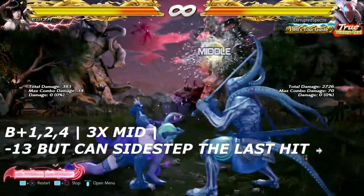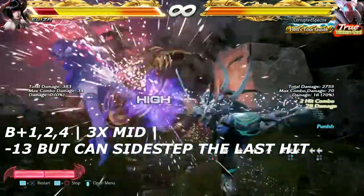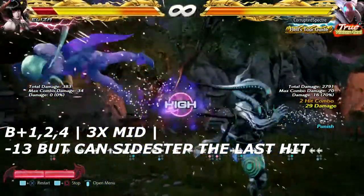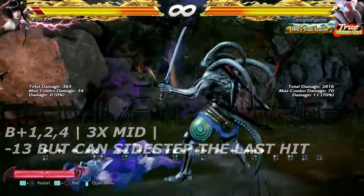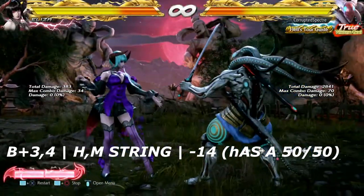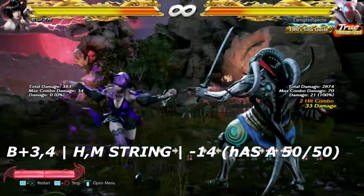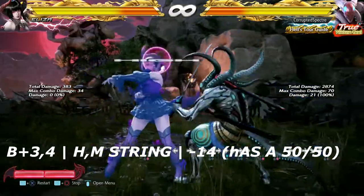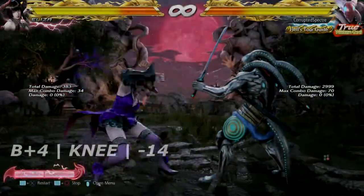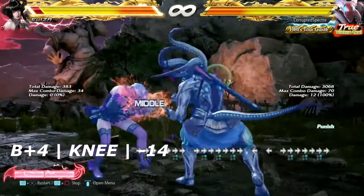Up next we have back 1, back 1,2,4 — a triple hitting mid, negative 13 on block. You can sidestep the last hit either way and get a launcher. Up next is back 3 into 4 — a high-mid string. I believe it does have a 50/50 with it, but I don't have that for you. It is negative 14 on block; you can knock her down for it. Up next is back plus 4 — just another knee — negative 14 on block.